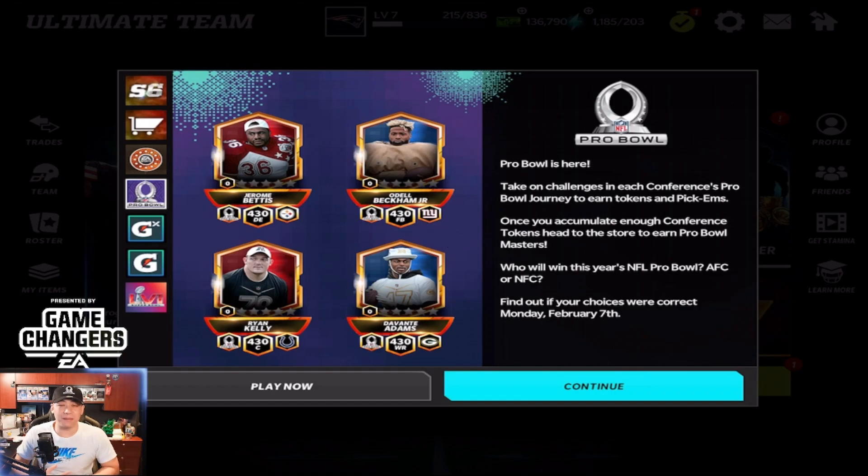Hey what's going on YouTube, it's Nick from NoobKill coming at you with another Madden video today. So guys, today was the Pro Bowl — the AFC did go ahead and win the game. The NFC actually kind of came back and almost had a chance to take it, but Mac Jones did get it to the rookie Najee Harris, they got the first down and just took a knee. The final score was 41-35.